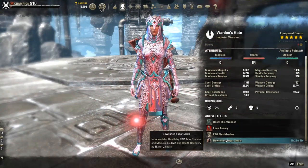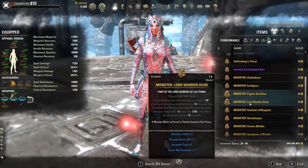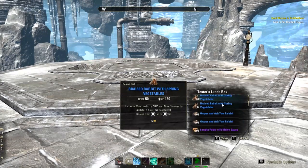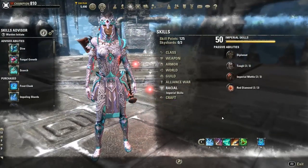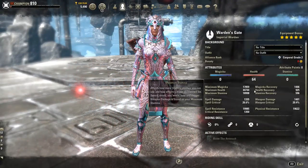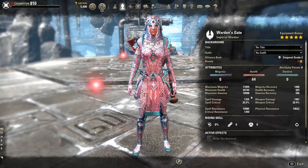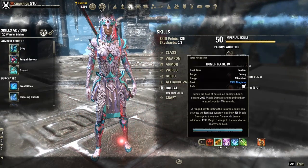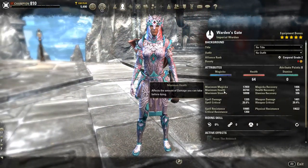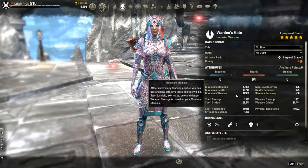For food, Bill with Sugar Skulls is still the best tri-stat food to use. Otherwise you can use normal purple tri-stat food. I would not recommend going with bi-stat food — a lot of people ask about more health or more stamina, but your magicka pool and stamina pool are still really important. Stamina determines how much you can block, how often you can roll dodge, and how often you have to break free. Maximum magicka keeps up the utility and healing so you don't have to consume all your stamina.